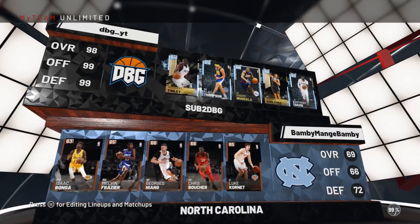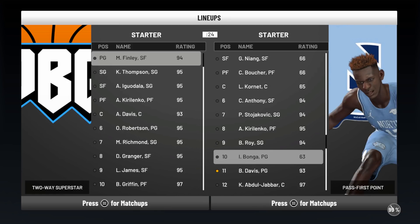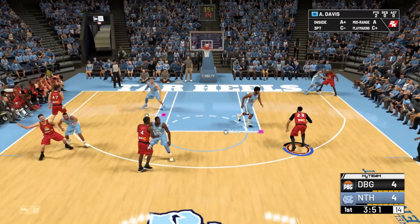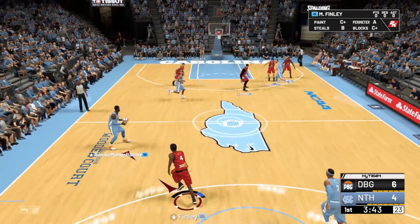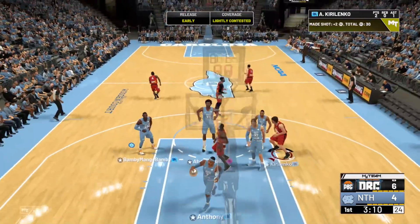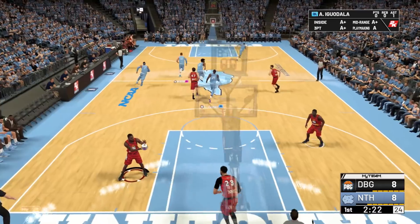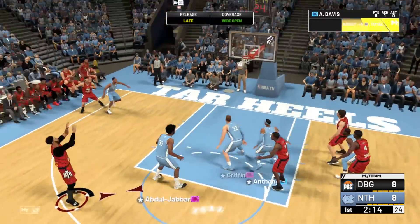Playing against an all-bronze lineup now. I don't really know what this guy's doing — he's trying to bring team overall down with five bronzes. Some people think that works, but obviously it doesn't. Easy dunk for Davis to start. Got him on the layup — Anthony Davis, let's go. If this Anthony Davis had like an 83 three-ball he'd be just unreal; unfortunately it's like 70. That was a ridiculous shot but it went in — shooting a hundred percent from the field right now. That head-to-the-basket animation is back — I hadn't seen that in a while.